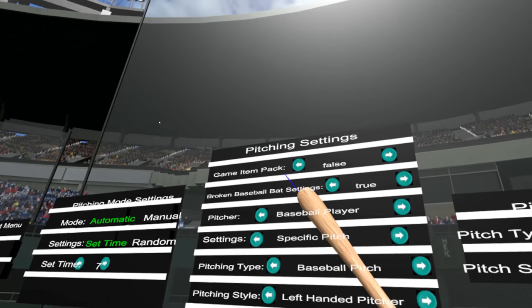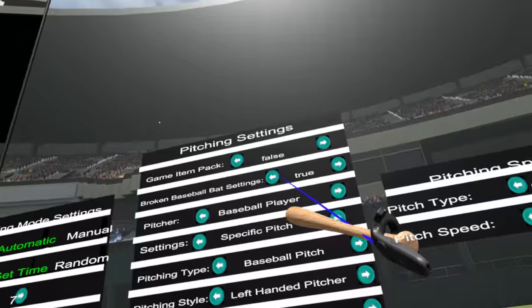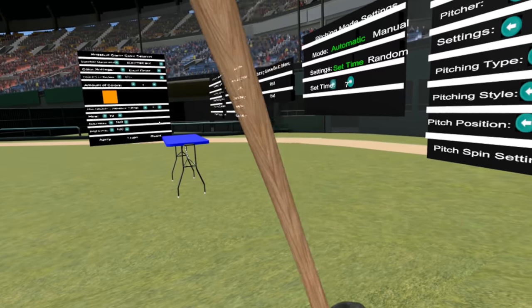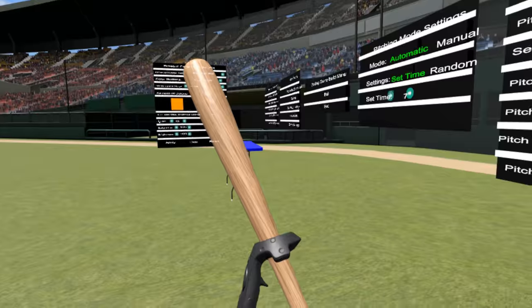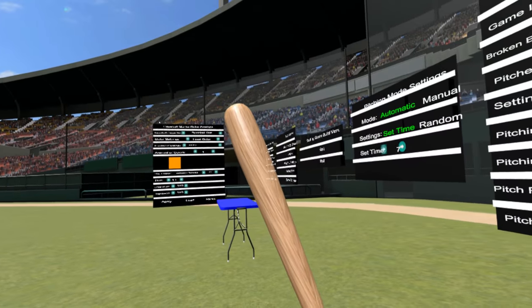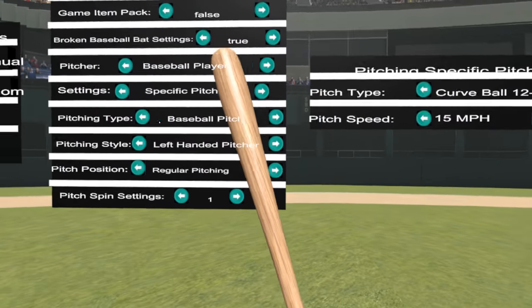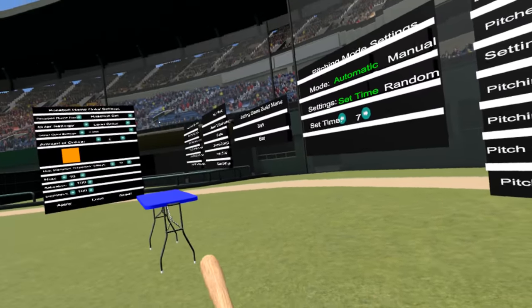Game Item Pack — we'll talk about that in a minute; most of the time you're going to want to leave that false. Broken Bat is true right now, which means these wooden bats will break just like in real life. If you hit with good enough force — about right in between the black handles, right before it starts getting narrow — it will bust. You have to have about 80 miles an hour, or a 75 mile-an-hour pitch and a really good swing, to break it.